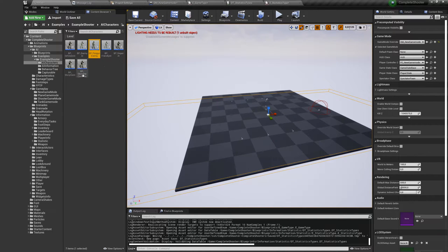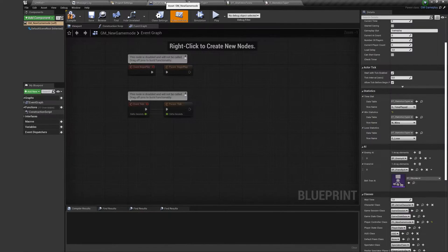You can also set AI that will be spawned in the game mode. You can choose any pawn class you want.